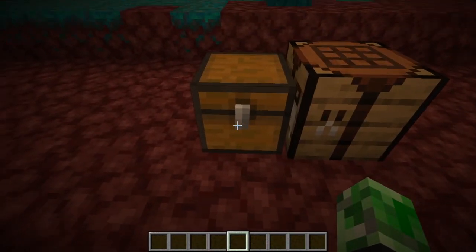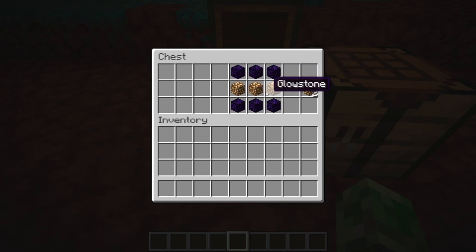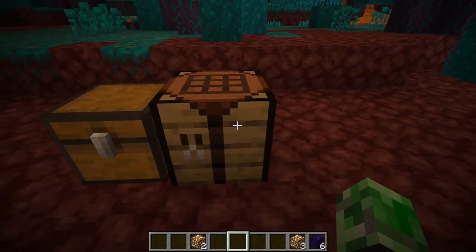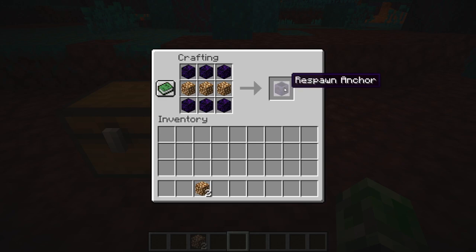Alright, so we are here and we're going to go into this chest. So the crying obsidian recipe — crying obsidian and glowstone. You're going to need six crying obsidian and three glowstone. You're also going to need some extra glowstone on the side. Make sure you grab that. Now once we go here into the crafting table, and then we have the respawn anchor.